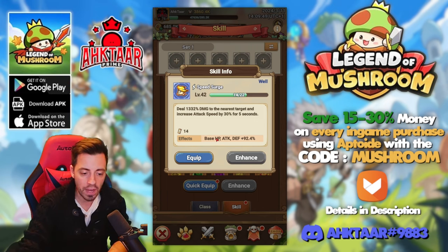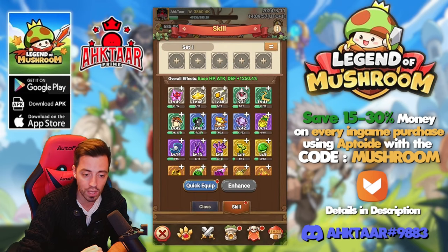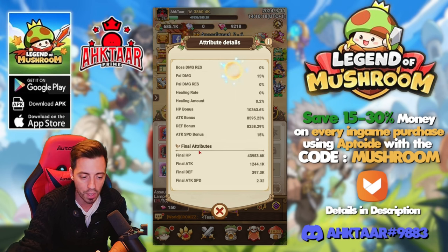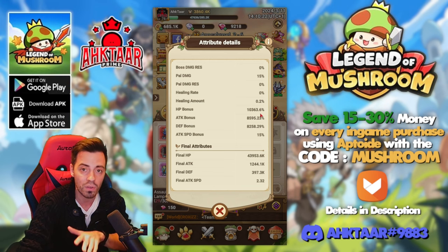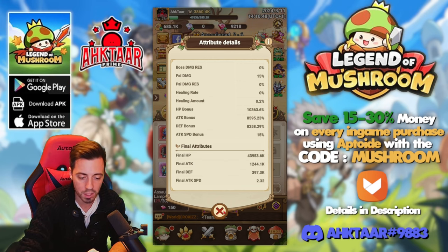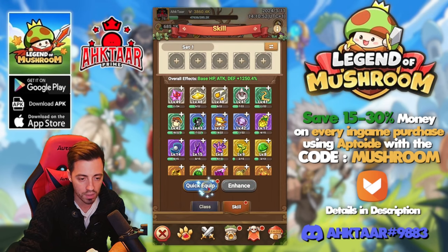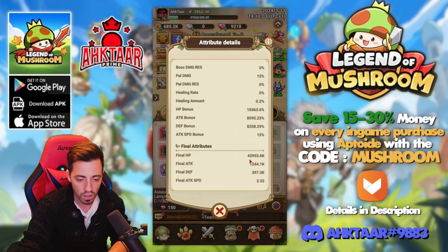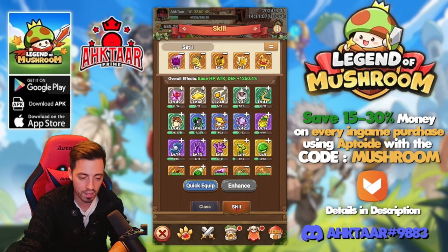You might also want to know about this blue skill — its effects increase your HP, attack, and defense by an extra 92.4%, and this bonus is permanent. You don't need to equip it to get the bonus. As you can see, base HP, attack, and defense stats reflect the total of every skill on your account and are always taken into consideration. If you click that icon you can see your base attributes — 420k HP — and at the bottom you get the final attributes after every multiplier from gear, pals, and skills. My final HP is almost 44 million. Even after adding and removing skills via quick equip, the base stats stay the same, confirming it's permanent.